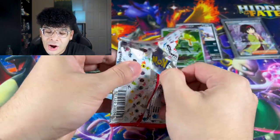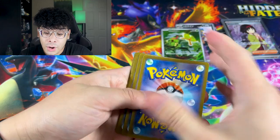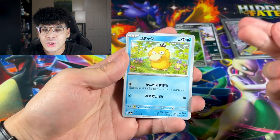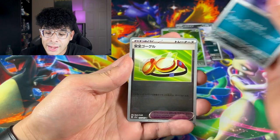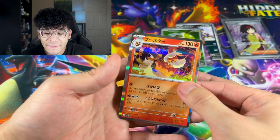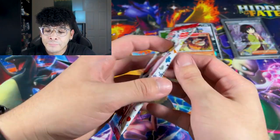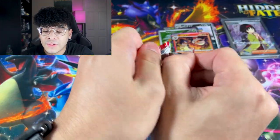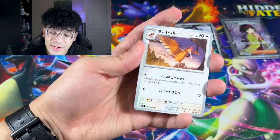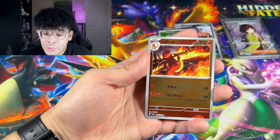The only thing that could make this better is a special illustration rare or a god pack. If you do the pack trick you might spoil a god pack, so be careful. We got a Psyduck, Grimer, some Silph Co. goggles, and the Flareon — that is actually really nice. We got another booster. We got a Fearow, Spearow, Kakuna, Charmeleon, and a Starmie.